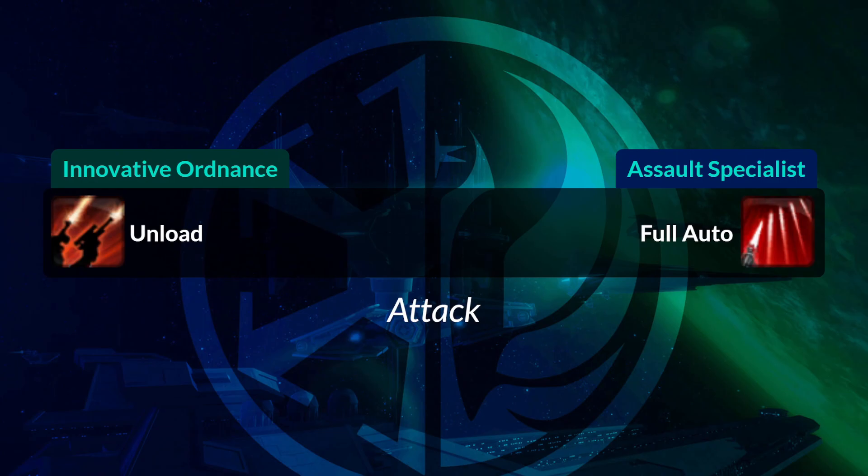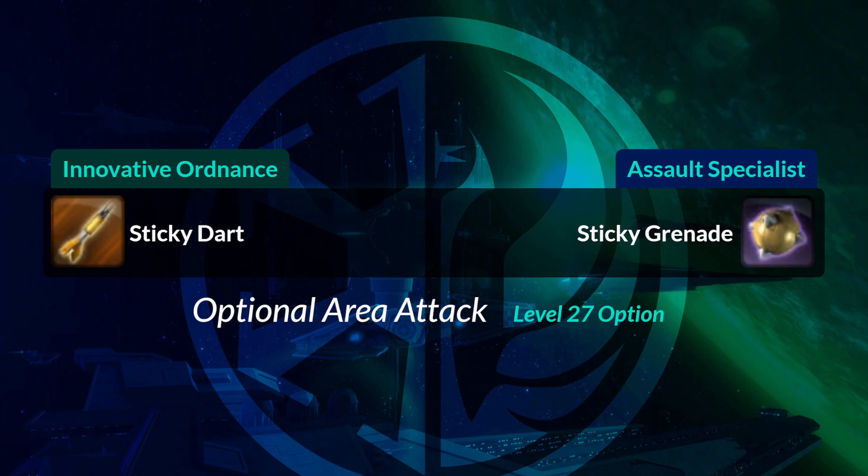Unload becomes Full Auto, a bright red icon. Sticky Dart, an optional attack on your tree, becomes Sticky Grenade. You may or may not have this one.